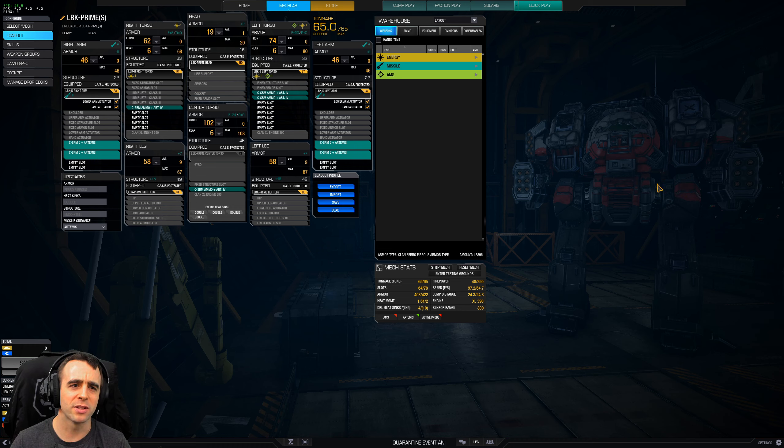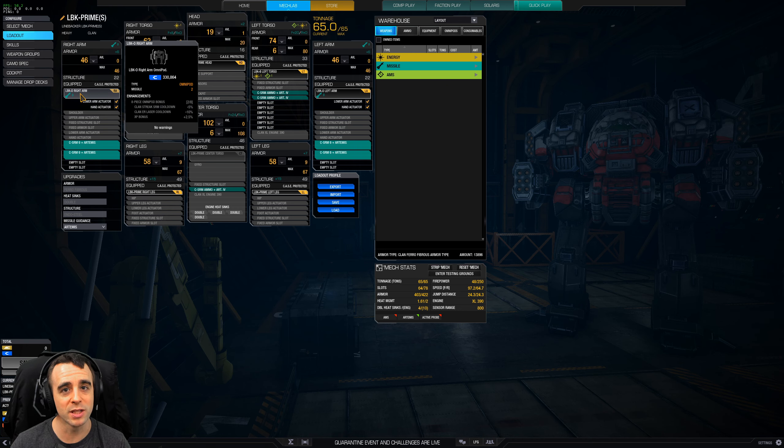Nothing too surprising here — I picked the Linebacker Prime S because you get a 30% bonus to C-bills. You can pick any variant; this one in particular doesn't really matter. The Linebacker, as most of you know, has some substantial quirk bonuses across the board.